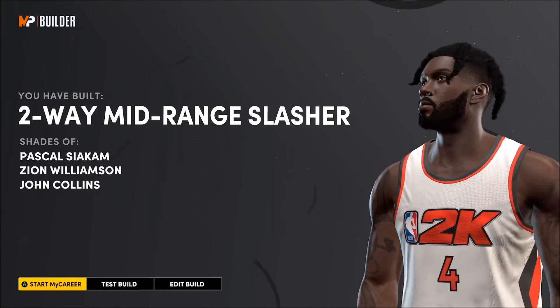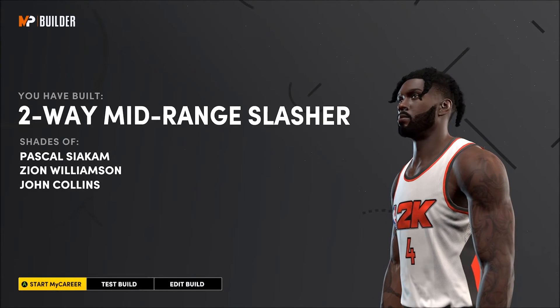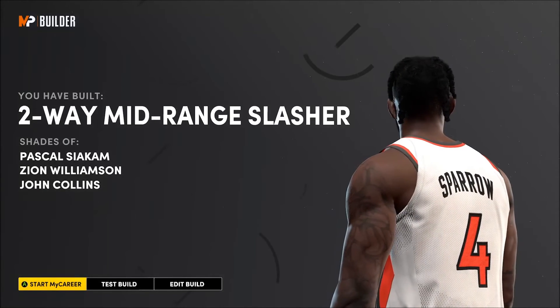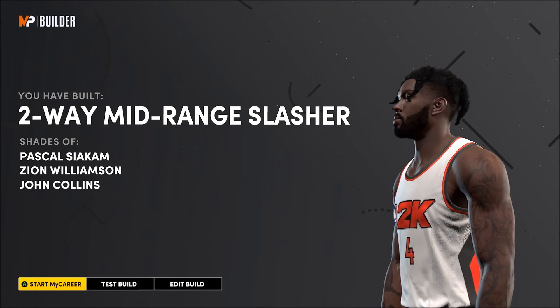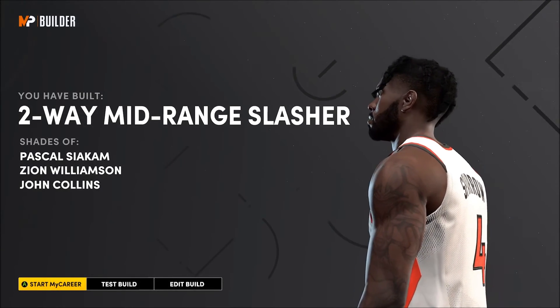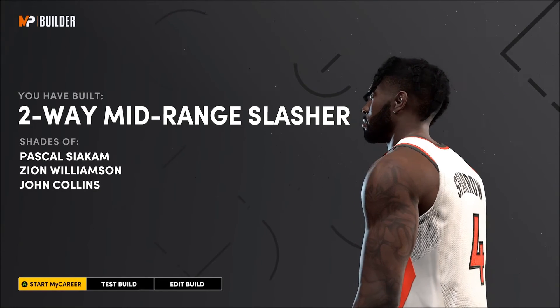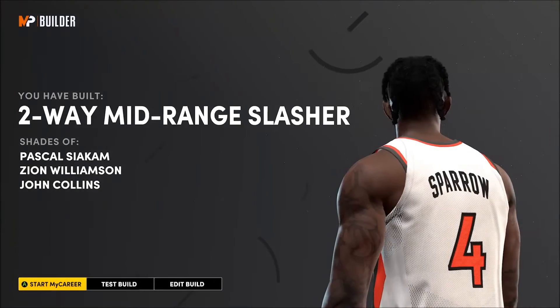This is an extremely rare build — a great blueprint for those wanting that meta power forward. Everyone's on wing-type scorers, but this thing is a two-way clamping lock, mid-range, crazy slasher. We're going to put this in the test builder at 90-plus to see exactly what it can do. Let me know down in the comments if you're messing with this build and if you like this blueprint.